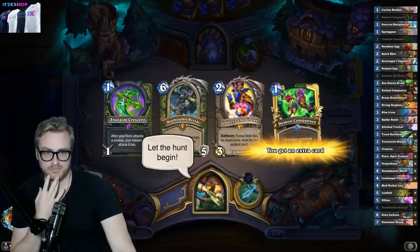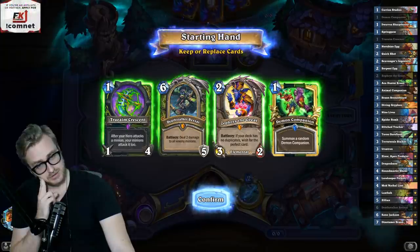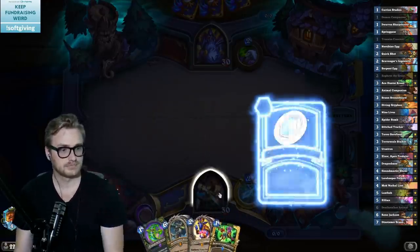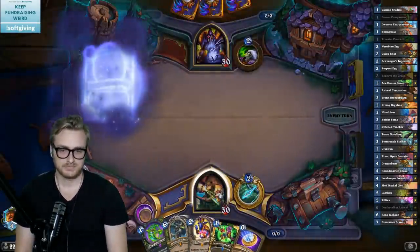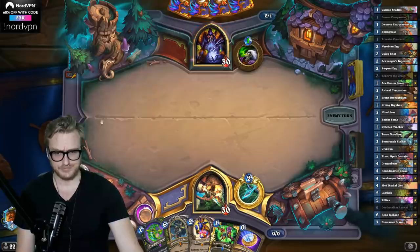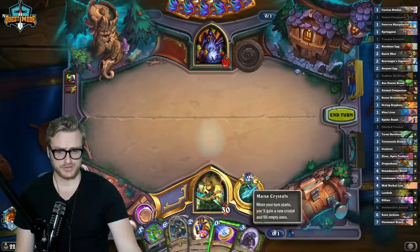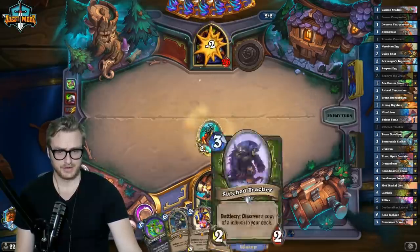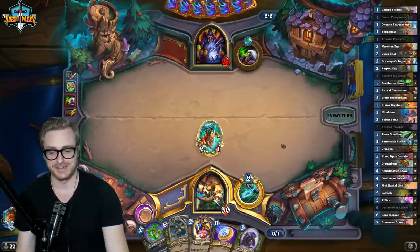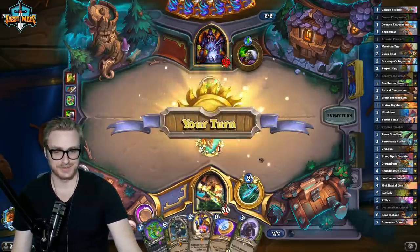Mulliganing for Discard Warlock. I'm going to keep the Deathstalker. Zephyrus is still good in this matchup. I don't know how good Rexxar is going to be here. I don't feel comfortable doing a lot of damage, but I do have Zephyrus as removal. This is not a good enough Zephyrus here — oh, that's kind of cute, didn't think about that as an option.